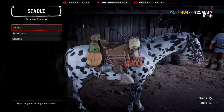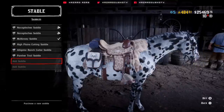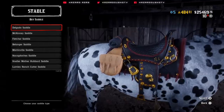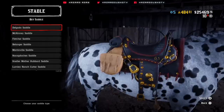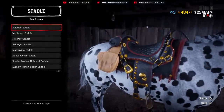You guys may like the bounty hunter saddle because of the appearance, and I'm going to be showing those off as well here in this video. So we're going to go to add saddle. To buy the saddles, you need to make sure you are the appropriate rank here in Red Dead Online for these saddles themselves. This is the bounty hunter saddle right here — it is called the Delgado saddle.